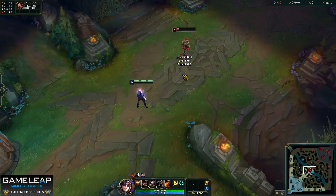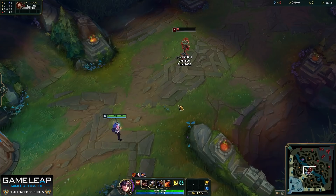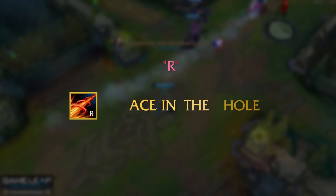Each time you use your net, you want to be using some sort of combo. The reason is that you can cast any of your abilities while dashing — including your ultimate. We'll also cover how your E works with flash in the combo chapter, which is just around the corner.